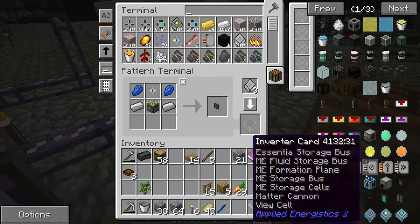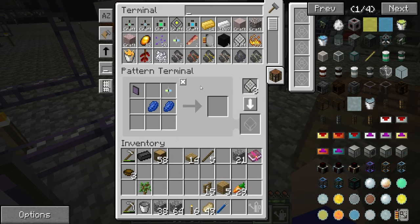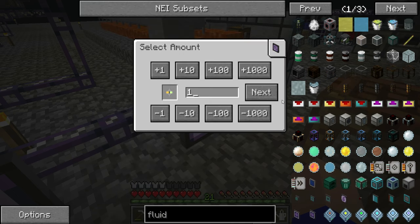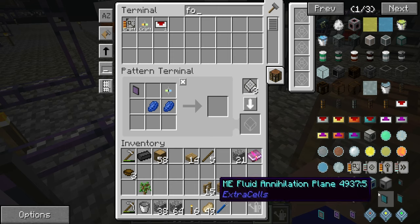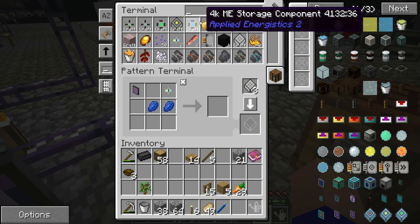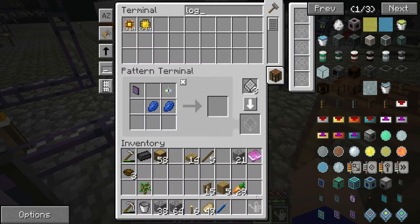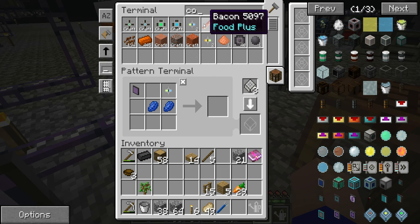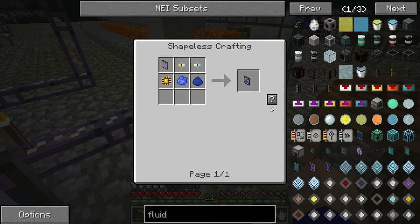Let's go with this one — this will allow us to auto-craft stuff. So what did we need? We needed the formation core. Craft me one of them — it makes two, but you can't have everything in life. And the logic processor. Make me one of those bad boys. So if we get the core — in fact, we'll just wait it out. And we should be able to just click that in now.